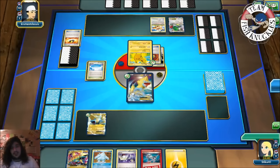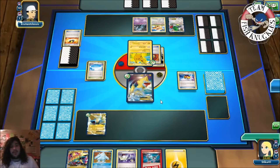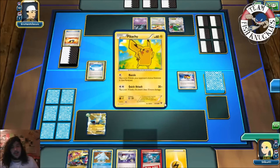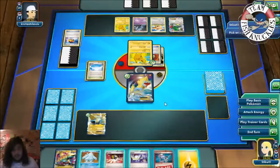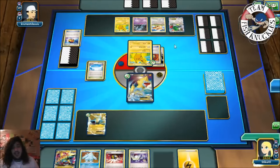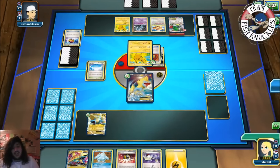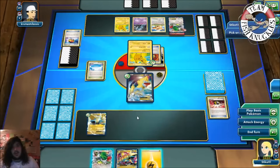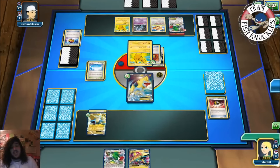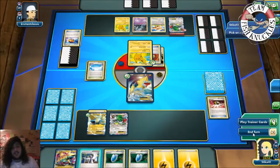Ultra Ball discarding a Muscle Band, there's a Vespiquen. Skyfield, Shaman getting five cards, an Eevee coming down, and Unown — he can use that to draw a card. A Love Ball probably searching for another Eevee or Unown or Pikachu. Our turn — we're going to Head Ringer this Vespiquen. I actually don't think Regice is that good in this matchup at all. We'll Ultra Ball, discard two, grab a Shaman. He has the Raichu in hand which could knock out this active Manetric, so I'm going to put a Lightning energy on the bench Manetric and Shaman until we have six cards in hand.